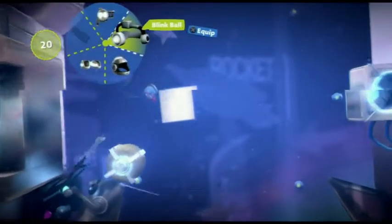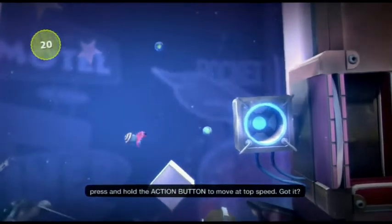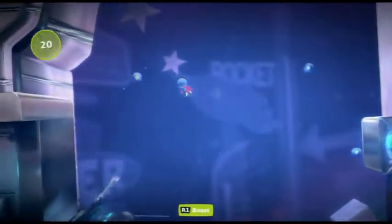The addition of multiple gadgets that can be swapped on your main character add a new element of strategy and exploration to the game. These include a gun that can suction or repel items, a type of teleporter, and high jump boots, among a few other useful items.